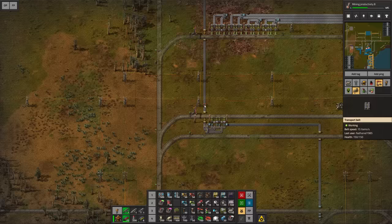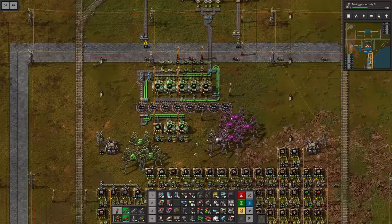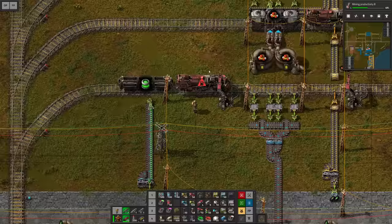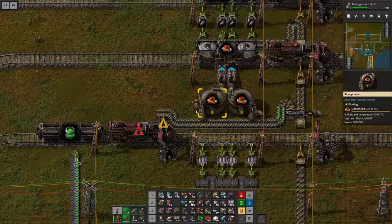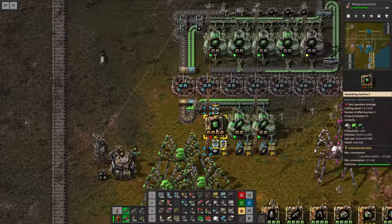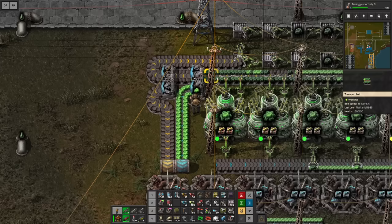Considering we're already crafting a bunch of fuel. We need another train here — gonna set this up and this also needs to be fueled. Now we just have the occasional nuclear fuel going into the system. Wait — why are you not crafting? You're missing uranium. Ah, I get it — because we are completely full here and cannot continue. That is a slight issue.